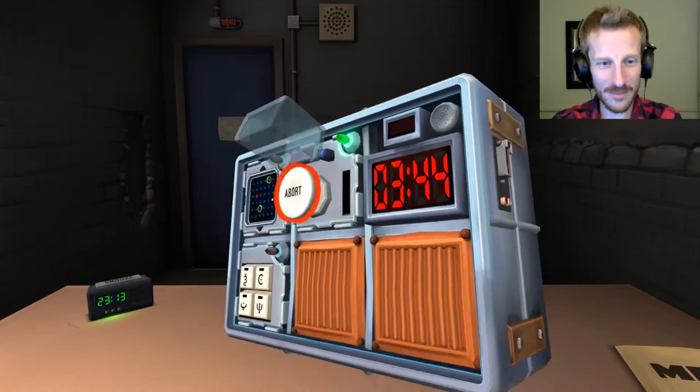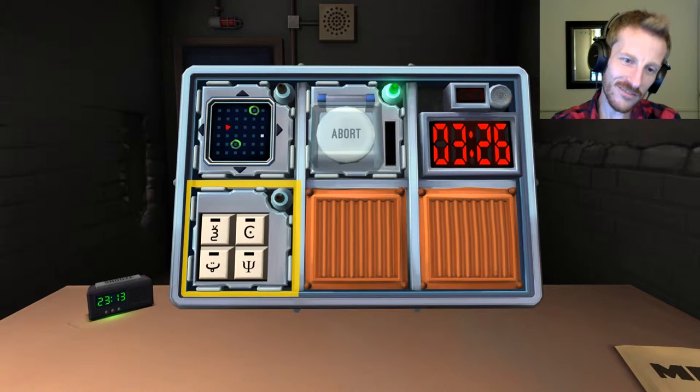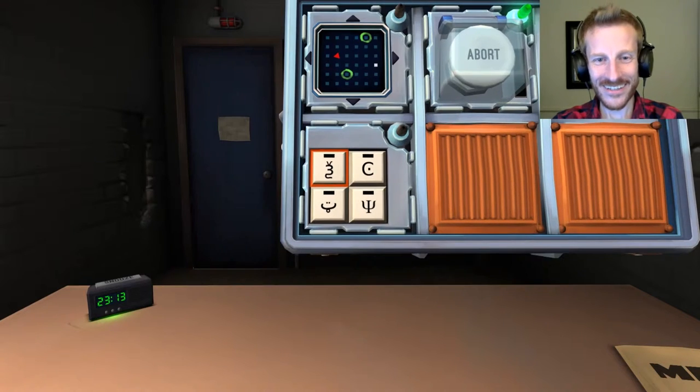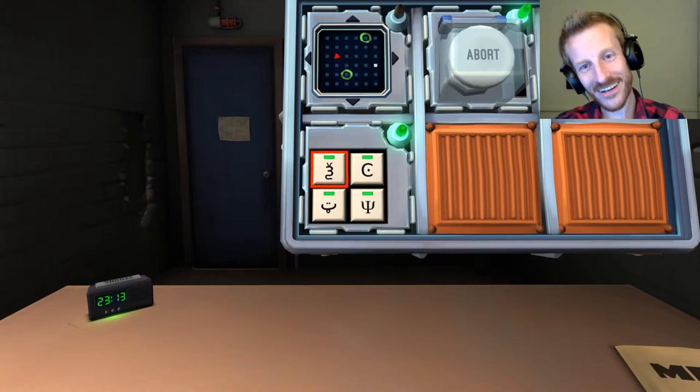We're on to the keypad. It has four symbols. There is a three with a snake tail and a couple old TV bunny ears. There's a C with a dot in the middle. There's like a tongue face - a couple little eyes and a big smile with a tongue. And then there's a candelabra. So it's going to be candelabra, smiley face, the C with the dot in the middle, and the three snake. We're nailing this.